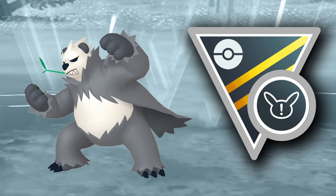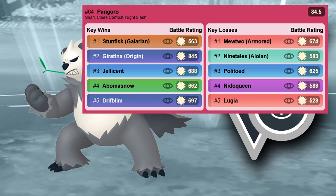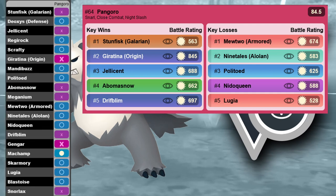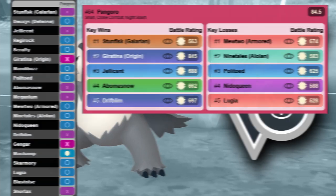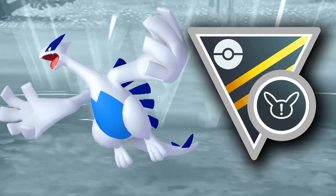The second-to-last sleeper is Pangoro — basically a slightly worse Scrafty, but you don't need XL or anything for it. Pangoro has the same good typing, countering ghost types and steel types. You have Close Combat and Night Slash as really good coverage moves that threaten a lot of shields. The matchups look great — Stunfisk, Giratina Origin, Jellicent, and Drifblim are basically the core meta, so Pangoro is going to be amazing. I might actually pull up my great ranked one for ultra league now.